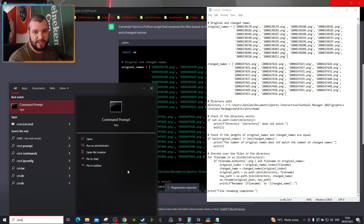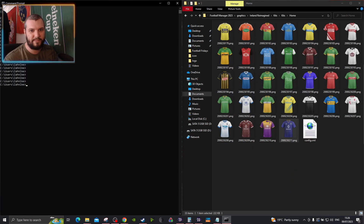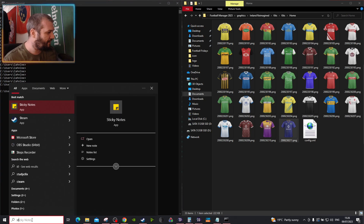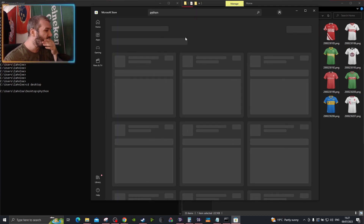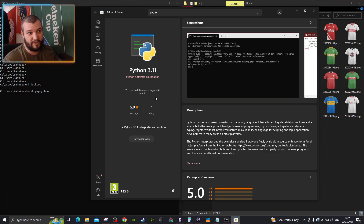Now we're going to open up Command Prompt. How you get Command Prompt is open up your search and type CMD. Here's Command Prompt — pull it over. This screen can be a little intimidating, but it's just Windows without all of the fancy graphics. We're going to type CD — that's Change Directory — then Desktop. Press Enter. Before we run it, you have to actually go to the Microsoft Store and type in Python. I forgot — you need to actually install Python before you can use it. Python 3.11 is the one you want. Click on it and there'll be an option to download. I've already done it, so it's installed for me.